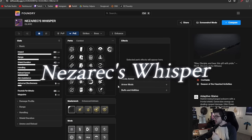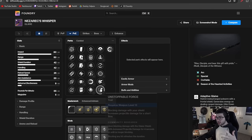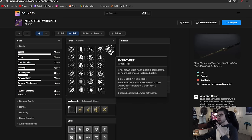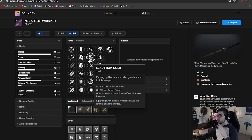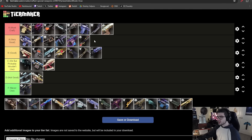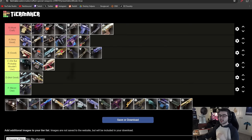Nezarec's Whisper is another glaive with solid perks: Lead from Gold, Compulsive Reloader, Demo, Turnabout, Frenzy, Vorpal, and Unstoppable Force. Where it really shines is its perk Extrovert — getting final blows on combatants restores your health. Since you're using a glaive you'll proc this constantly, and it pairs super well with arc blind-based builds, especially with the Vesper warlock. You're getting more ammo, more damage, and more ability energy depending on how you build it. I'm putting this in A tier — great for build synergies.